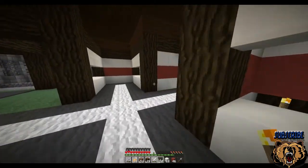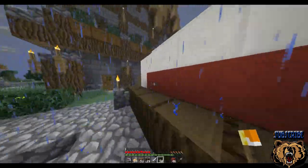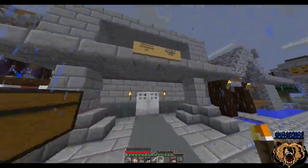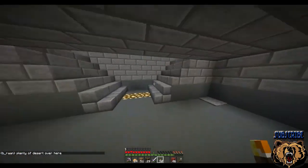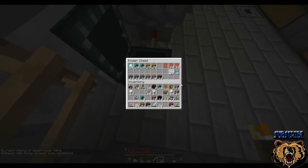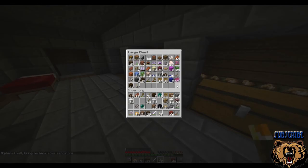Those chests are going to get lit up like that. So now what we can go ahead and do is go grab our white stained glass. In here... I can't remember where I put it. I think down here... no, I brought panes, didn't I?